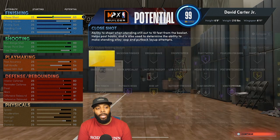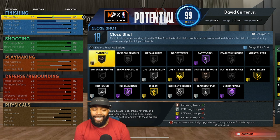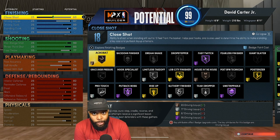Looking at all the attributes from the top — finishing: Close Shot 60, not worried about it; Driving Layup 67, not worried about it; Driving Dunk 80, good enough to catch lobs; Standing Dunk 90. This is different from my previous build in 2K21 next gen — it's a little bit higher in finishing because I ran out of other things to allocate points to.